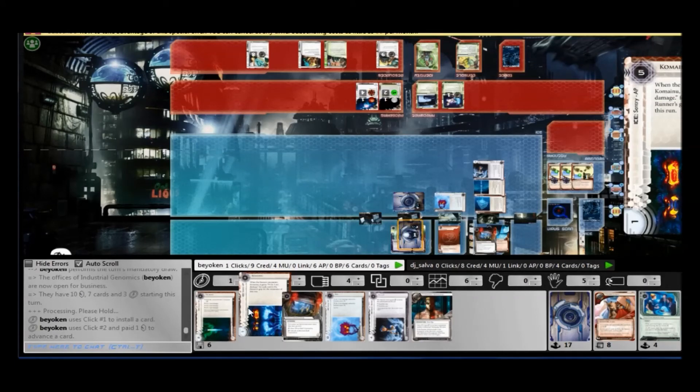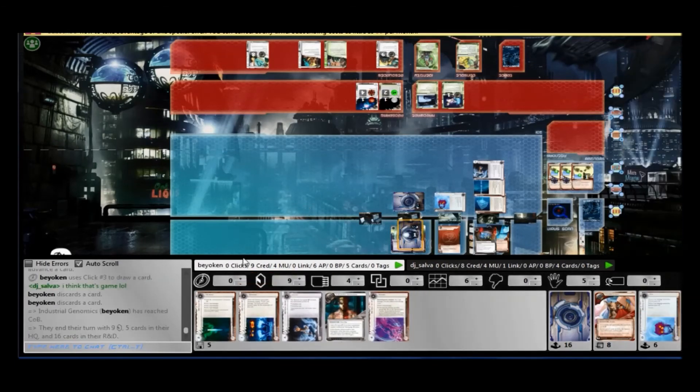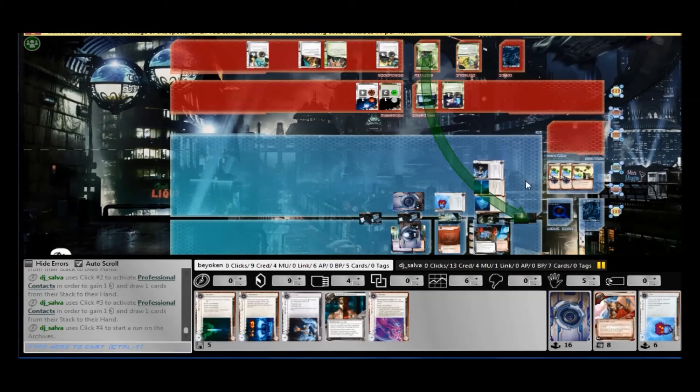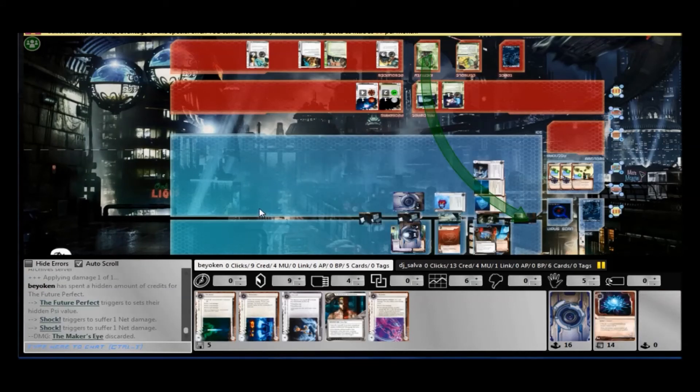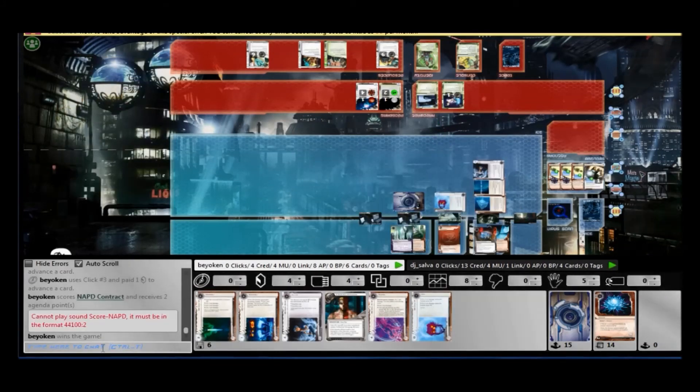I finally find my agenda, so I'm pumping it out. What can he do? He cannot fetch the agenda from the remote — I have 2 Nisei tokens, and it costs him all 4 clicks to run on my remote; he's not going to make it. So he attempts a run on Archives. He's right, there is an agenda there — but not before I hit him for 3 net damage. We play a side game one last time, he loses, and that's that.